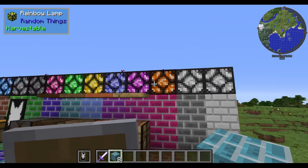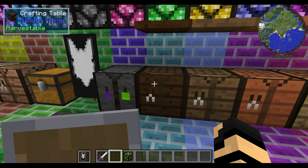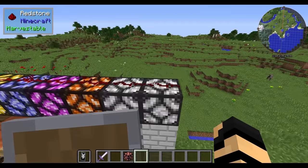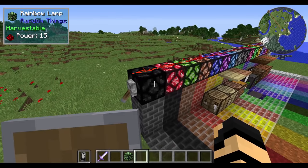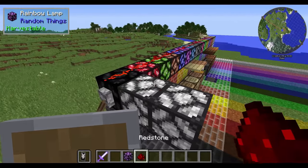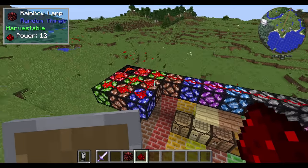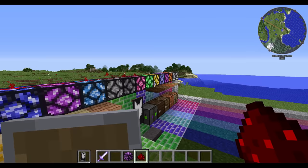You probably also noticed the rainbow lamps back here. Simple enough to make — you just make a redstone lamp, add cactus green, rose red, and lapis lazuli, and that gets you one rainbow lamp. The crafted item will cycle through different colors in your inventory. If you notice, there is a redstone signal going across the top here. The color is dependent on the strength of the redstone signal. If I place more of these, nothing happens because I need more redstone on there. If I continue building this out, the colors will continue on so that the strength of the redstone signal decides the color of the lamp.